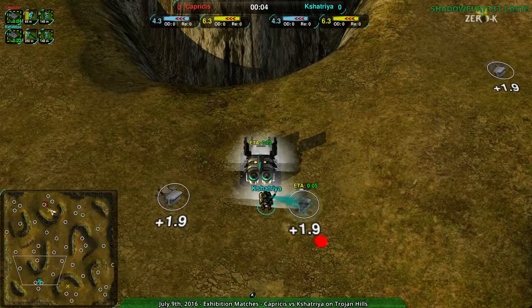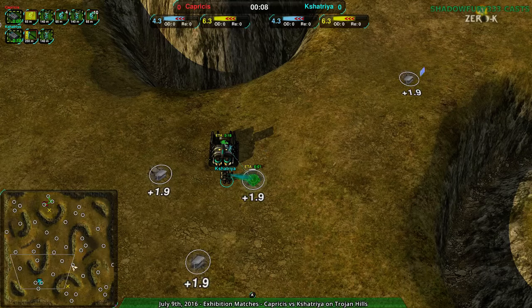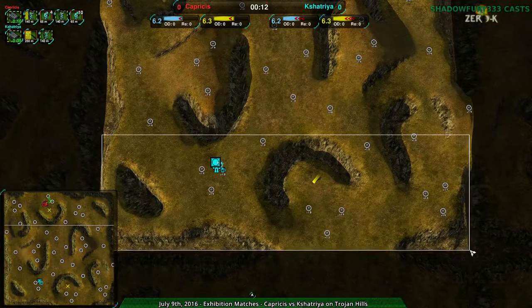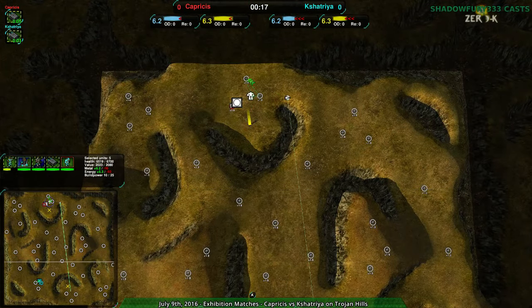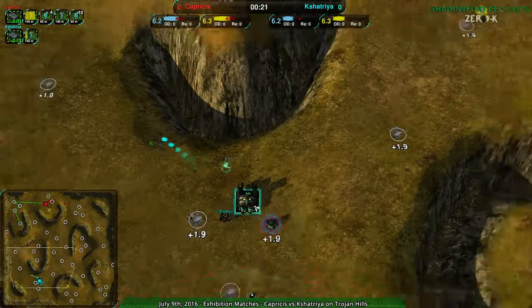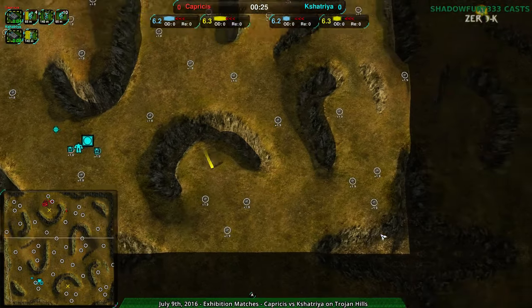Kshatria going for Cloakie Bot Factory as is Capricious. Capricious going for the more defensive starting position while Kshatria going for a much more aggressive one. For those of you not familiar, Trojan Hills has its start box on the entire north side and south side of the map — north side for one player and south side for the other. Players typically start around this cluster or occasionally the cluster in the back.